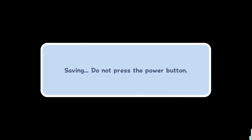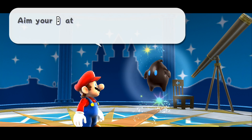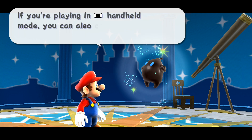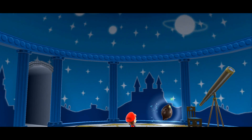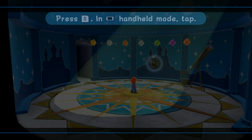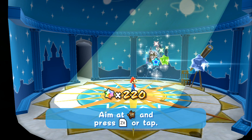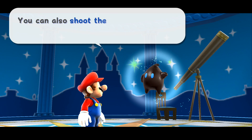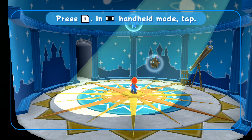Of course we'll save our game. Those stars are star bits - to Lumas they're the tastiest, most delectable treats imaginable. Aim your Joy-Con at the screen and point your cursor at them to pick them up. Once you have some, shoot them by aiming and pressing Z. I didn't know you could do that - that's pretty cool, why don't we try it out.